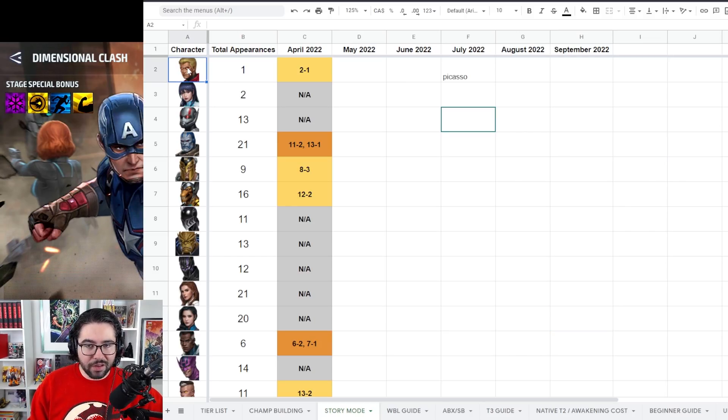I'll explain it straightforwardly. You have the character's icon, and the total number of times they've appeared since story mode started. It's not the most critical piece of info, but it's good to know for new characters who just got their uniforms, and also for characters that haven't been featured much. For example, Arrow got her uniform back in November and has only appeared two times across roughly five or six months — that's pretty important to note.